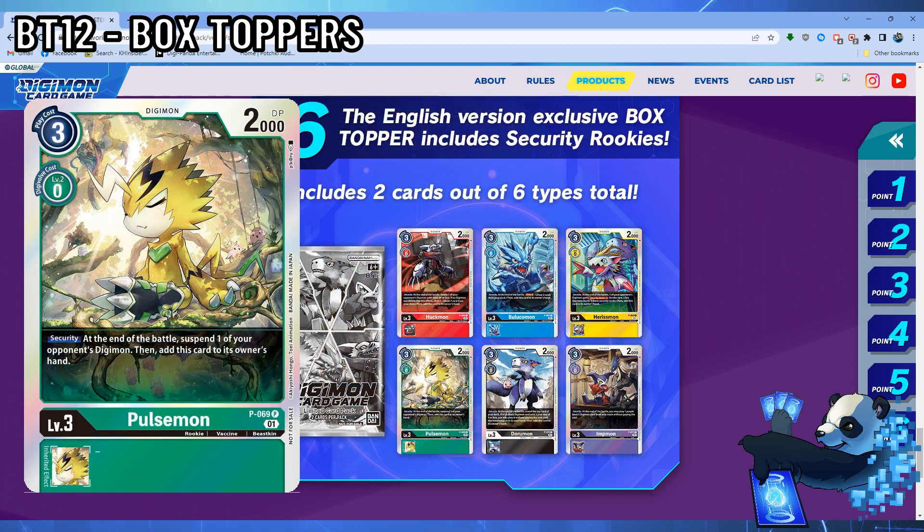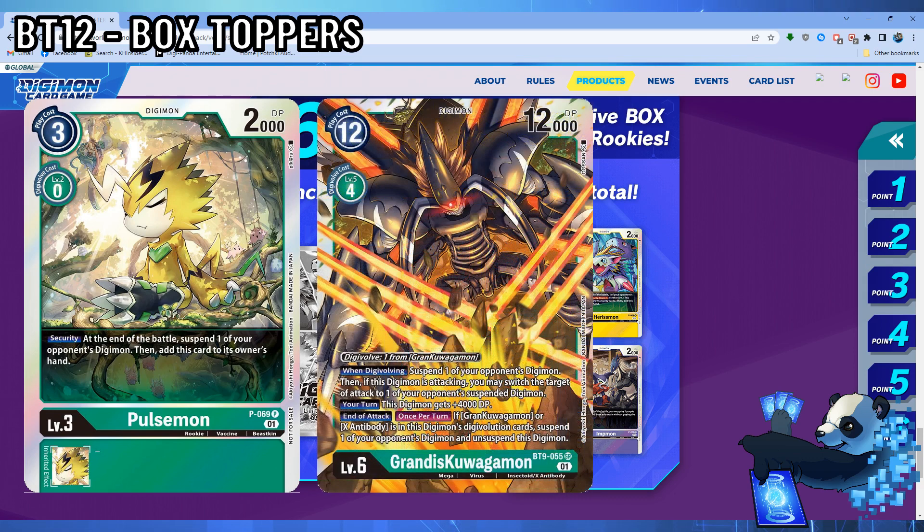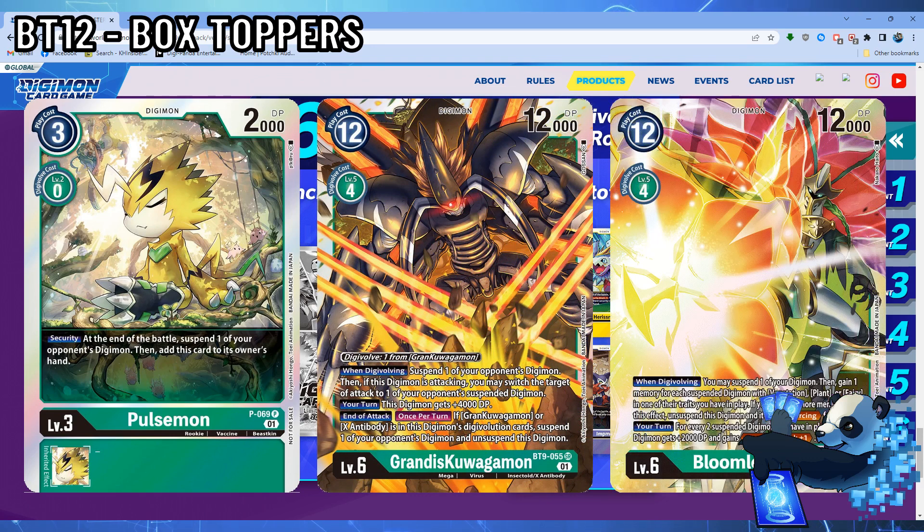Pulsemon returns as a green Digimon. Same statline as everyone else, and has a security effect that when it's checked, suspend one of your opponent's Digimon, and then add this card to your hand. Green is one of few colors that gets a boost, especially for the fact that you could utilize this in Grandis, Quartzmon-esque related decks, and more. While you could use this in Bloomlordmon, I probably wouldn't for the fact that it's not a plant or vegetation type Digimon, meaning you're swapping your floodgates for these, which I don't like.